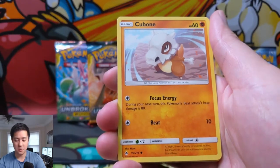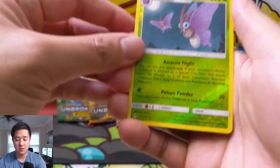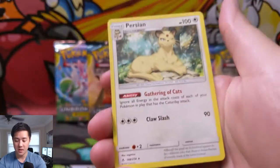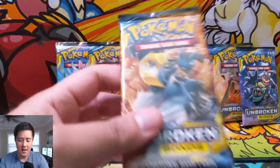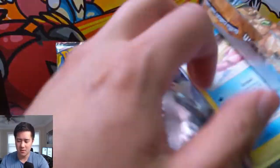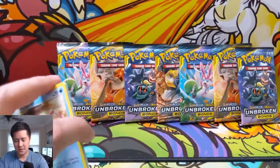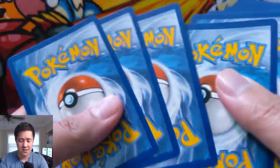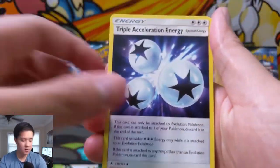We have Water Energy, Ferro, Graveler, Metal Core Barrier, Poliwag — that art is nice — Growlithe, which is actually quite good with the Arcanine, a Venomoth for the reverse — I believe that's a reverse rare — and then Buff Padding. Not a very good pack, but hey, we started off with a bang. We already got an awesome hit. Really happy about that.